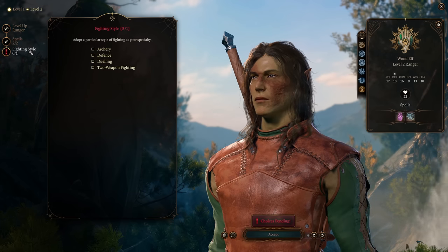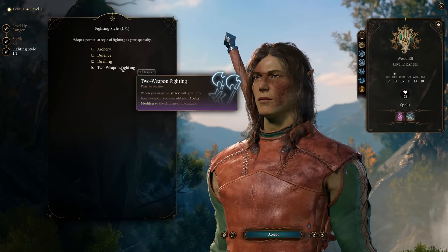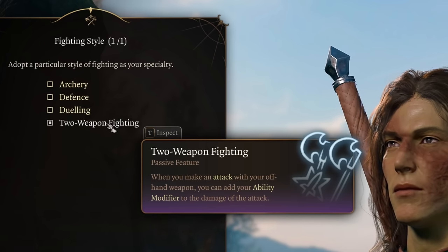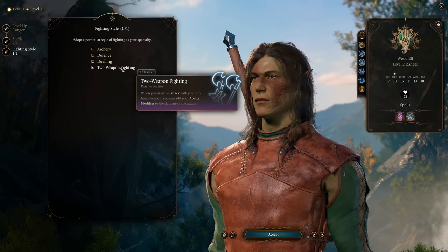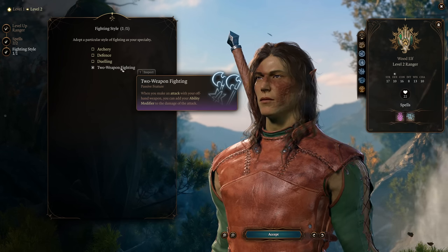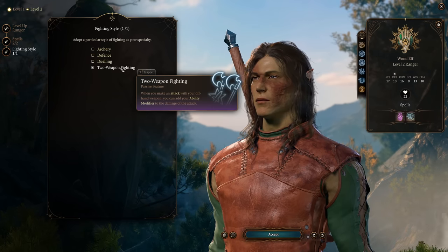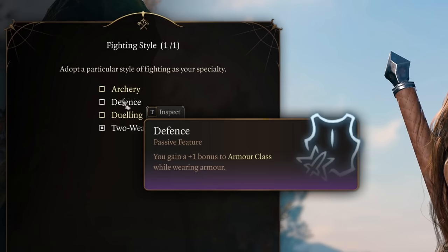For your fighting style, if you're going to go with the dual weapons build, definitely take Two Weapon Fighting here. This fighting style is going to allow your strength modifier, which is currently plus three at this level, to be added to the damage of your offhand weapon's attack. This is a nice damage boost. Without this feat, your strength modifier will only be added to your main hand weapon's attack.